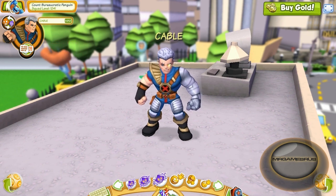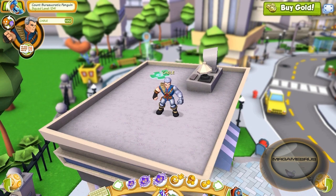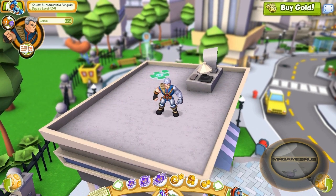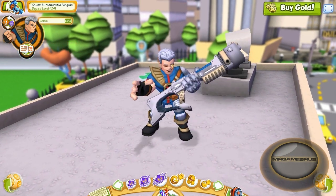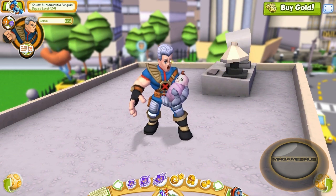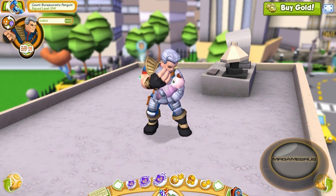Let's check out his Power Emotes. His first Power Emote is the same as his HeroUp — he lets out a mental blast, which is pretty awesome. And his second Power Emote, he pulls out a rifle, then he pulls out a cannon, then he pulls out a baby — a mutant baby — and then he starts feeding it some milk.